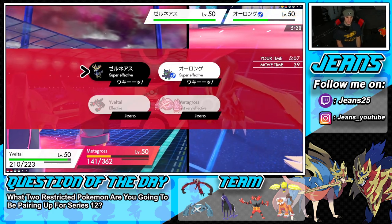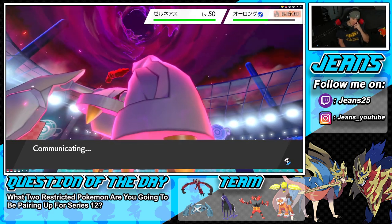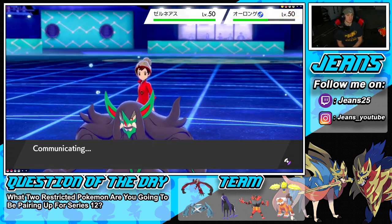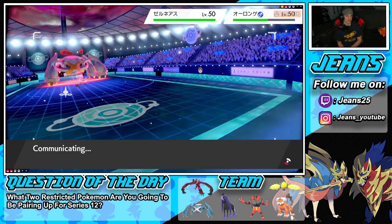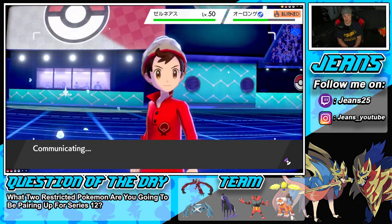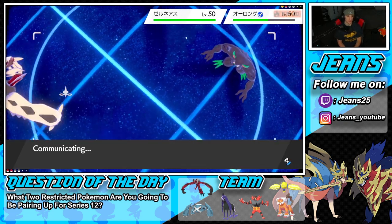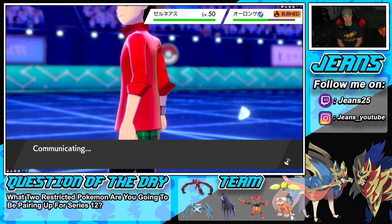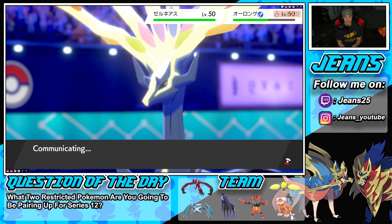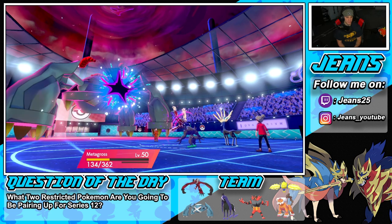I have to double down into Xerneas — see what he does. He might protect but I'm not sure. Xerneas coming out versus giant Dynamaxed Metagross with Weakness Policy. Xerneas can't really do damage to Metagross — most Xerneas only runs Fairy moves. I'm with it! We played our Dynamax perfectly, waiting toward the end and then sliding right in.